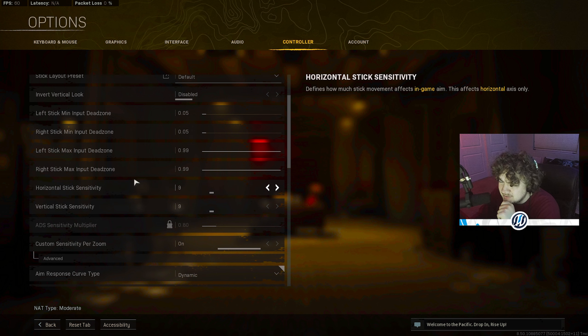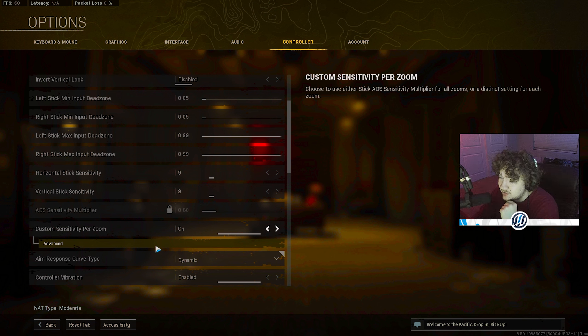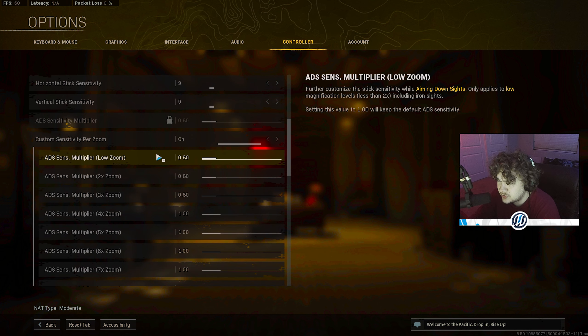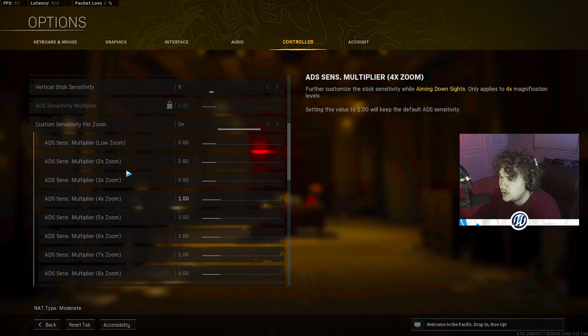For my horizontal and vertical sensitivity, I play on 9/9. I know it's a lot faster than some other people's, but I think it's very needed to play on higher sensitivity in Rebirth — this game has such high time-to-kill that you basically have no time to react. So higher sensitivity is worth it. From low zoom to 3x I'm at 0.80, which is like a 7.3 or 7.4 sensitivity.